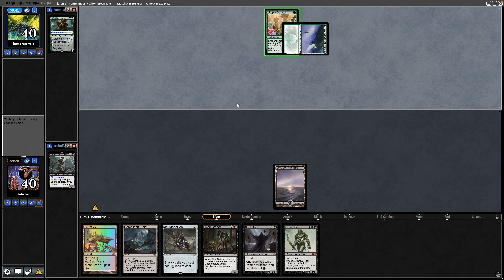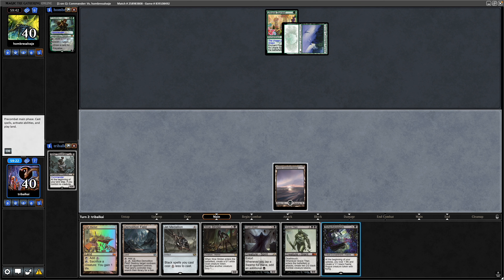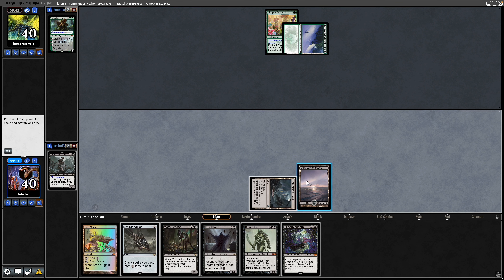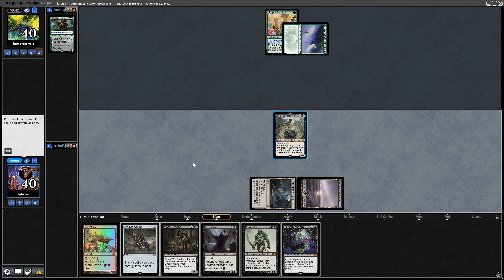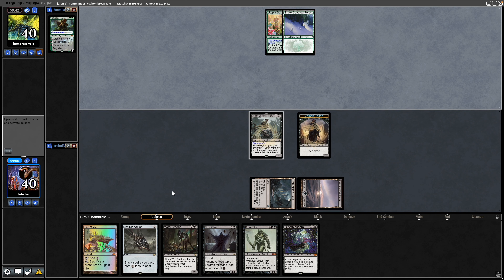A Utopia Sprawl from our opponent — some turn one ramp onto the snow-covered forest. There's a Bitter Blossom for us, but I think we still go for the commander because it's two damage we can be swinging in with as opposed to one evasive creature, and there's nothing stopping us going for Jet Medallion into Bitter Blossom next turn.